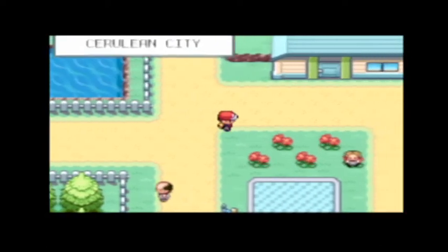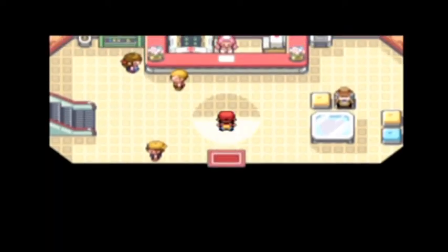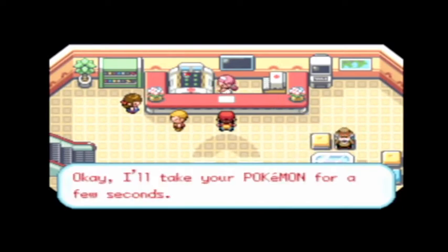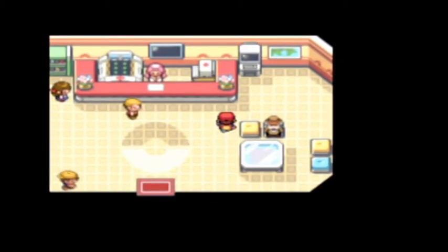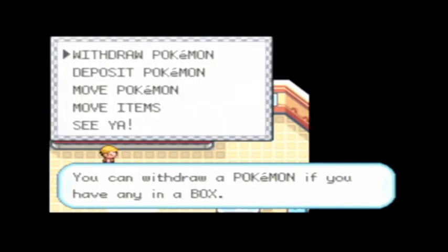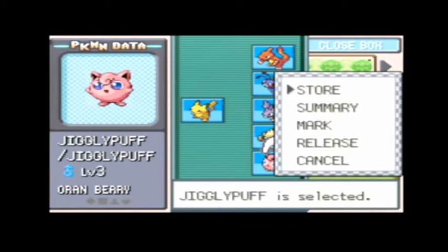We are in Cerulean. Let's hurry and heal our Pokemon because they are tired from our trip through the cave, through Mount Moon. Okay, what I'm going to do — one of the first things — I'm going to pull out our Clefairy and deposit our Jigglypuff.